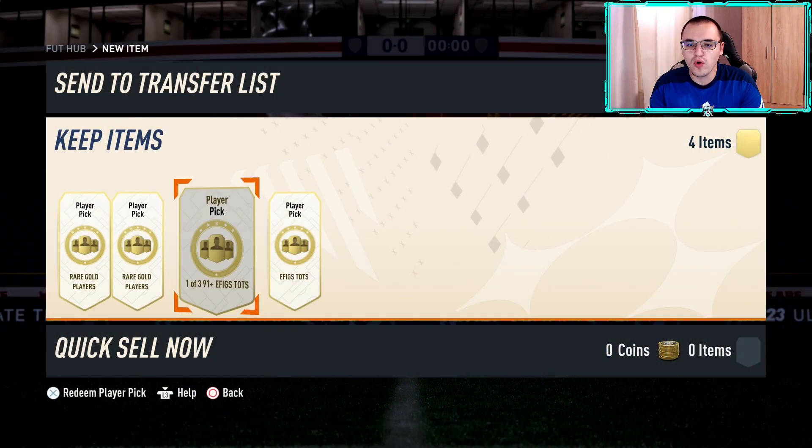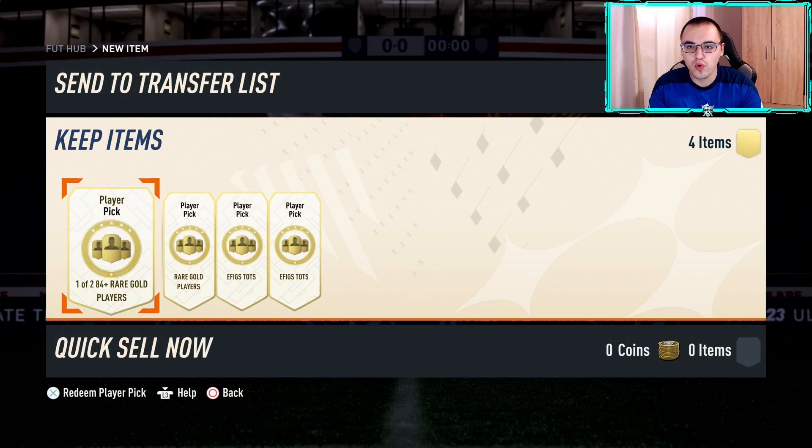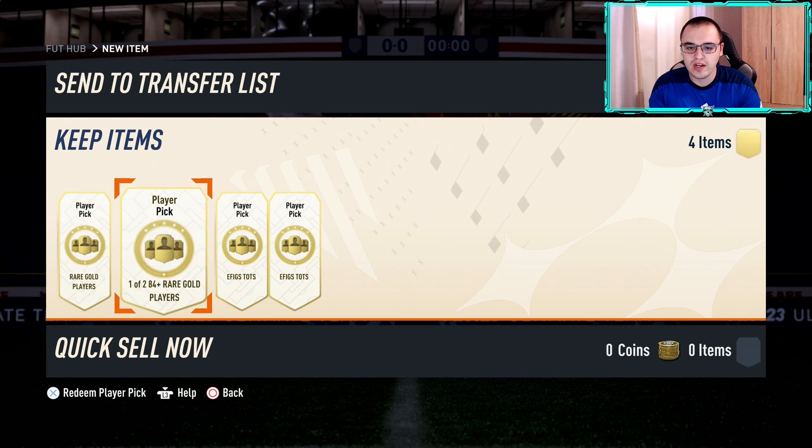Hello guys, in today's video I'm going to be opening my Rank 5 Fut Champs rewards alongside an 85 times 30, and I believe an 84 times 30 as well, but we'll need to double check. Before we move on to the packs, we do have four player picks here — two 84 pluses and two 91 plus Team of the Seasons.